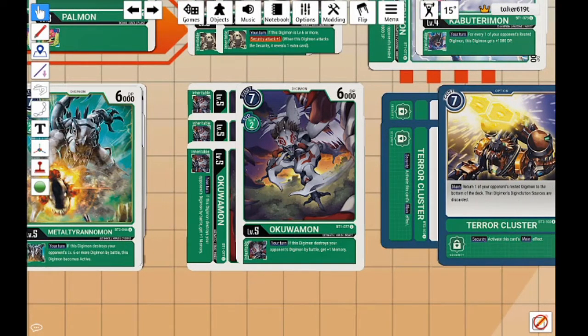Next up we have Okuwamon: 2 to evolve, 7 cost to play, 6,000 DP — exactly the same stats as MetalTyrannomon. It's not as good because of the Tamer interaction, however its inheritable ability is so much better. The inheritable is: when this Digimon destroys an opponent's Digimon by battle, plus 1 memory. This allows our combo to consistently keep going without passing our turn to the opponent. Even if the combo doesn't finish, we can set something up for the next turn to keep our opponent from killing us too quickly.